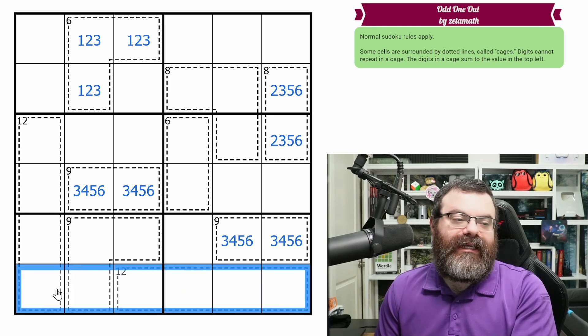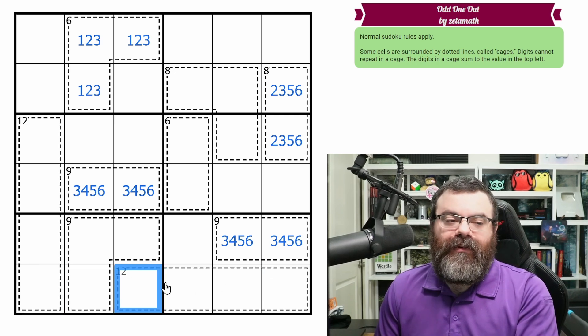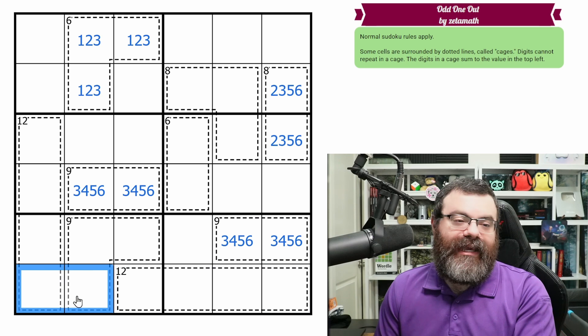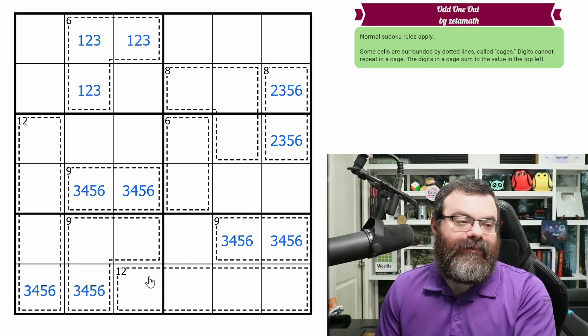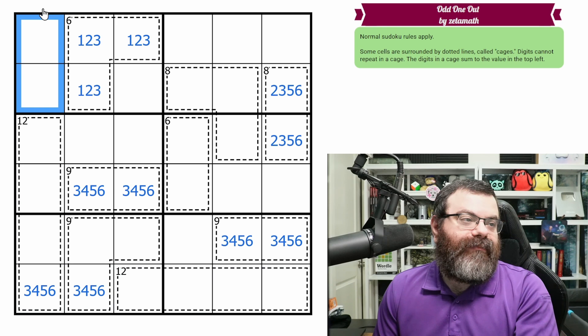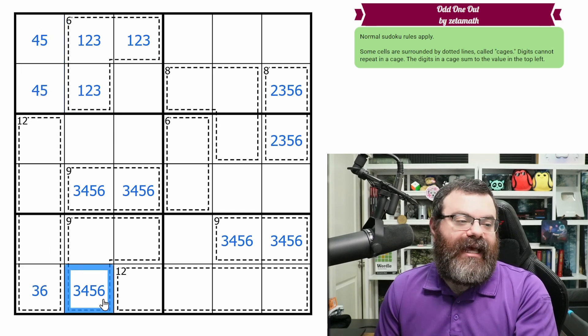Another way to think about that: all of one through six sum to twenty-one. If these four cells account for twelve, the remaining two cells need to add to twenty-one minus twelve, which is nine. A nine cage is only three, four, five, six — so one and two are required in the four-cell cage. Up here, this cage also adds to nine. Without a three, we can't add to nine with three, six, so we add to nine with four, five, which makes the other cage three, six.